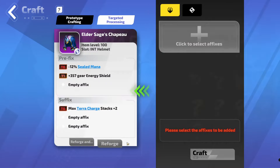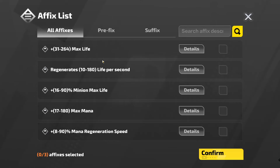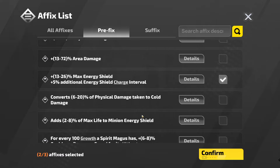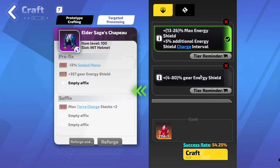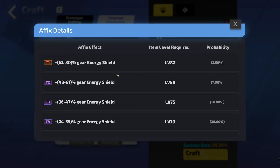Now what we want to do is we want to target craft on the last two to three affixes. I say two to three because sometimes you want to do a dream craft on the helmet. However, this one I think will just stick with the basics and not go for that. So we want to select three affixes that we want. Gear energy shield in the helmet or max energy shield. Let's just see — the chances of hitting that is actually quite good, it's a 54% chance to get any tier of that.